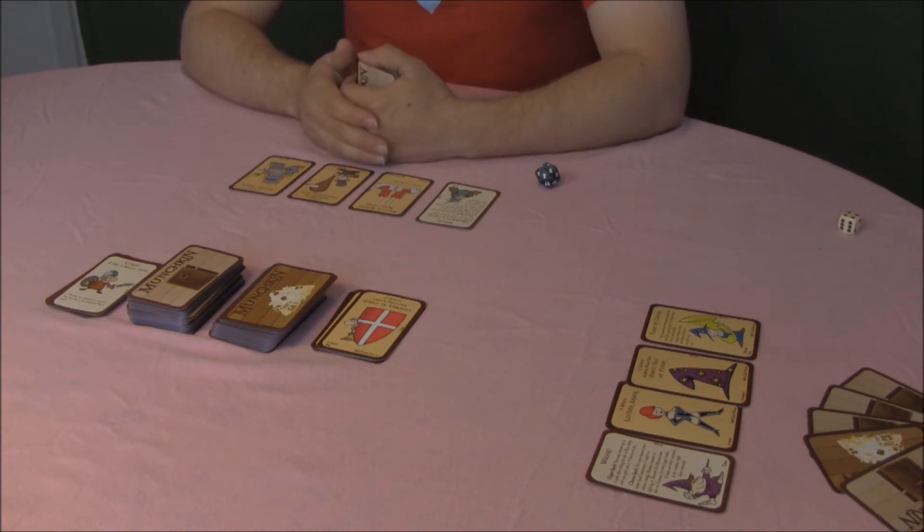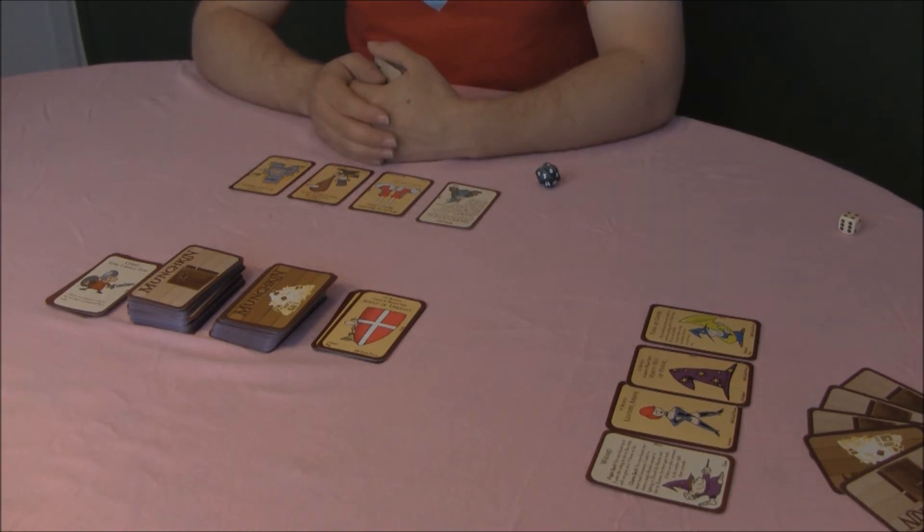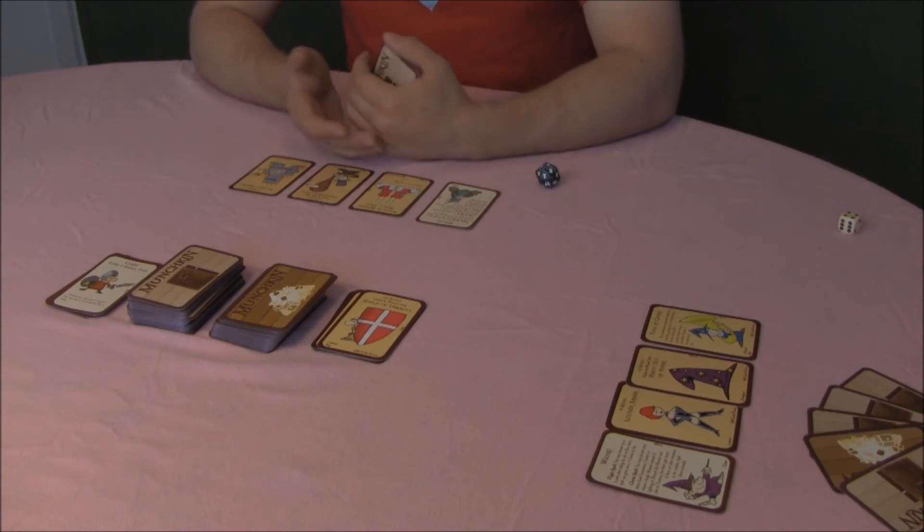There is an exception: anything that enhances a monster also enhances its mate. If ancient, enraged, and mate are played on a single monster in any order, you are facing an ancient enraged monster and its ancient enraged mate. Good luck.